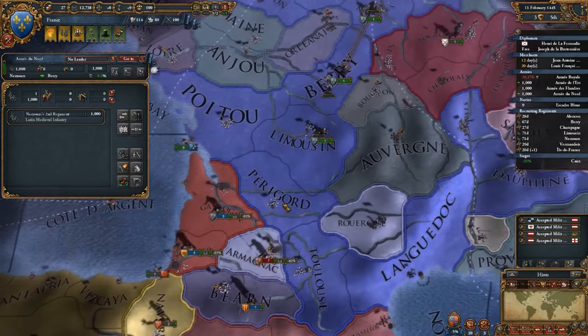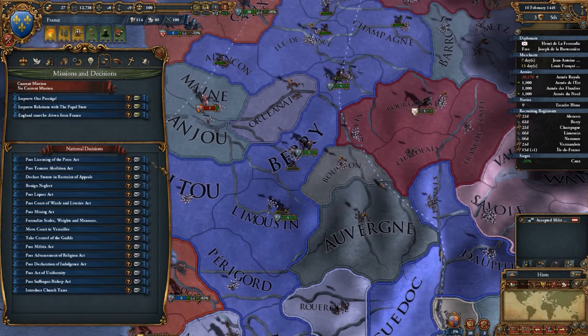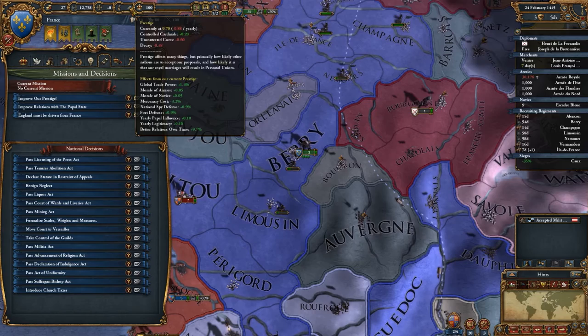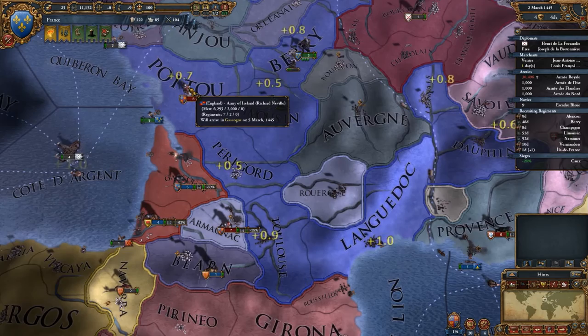Okay, I'm making an army. My ports are blocked. No mission selected — how do I select the missions? I need to have at least 50 prestige. Here's an England army with a lot of men.